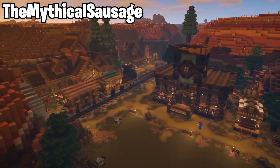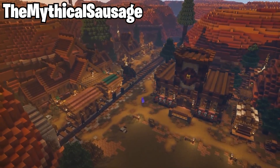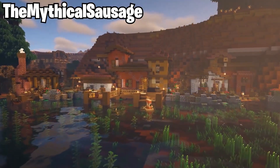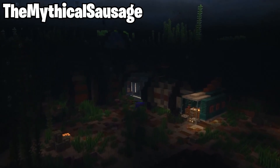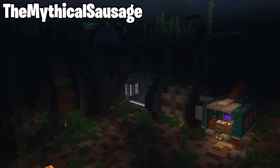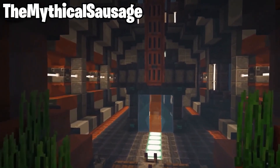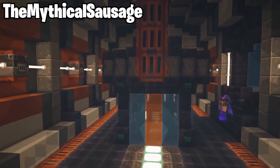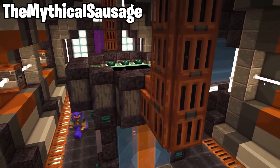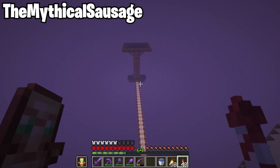He even builds his own trees and things like that to make it look exactly the way he wants it, and you can tell right here that he's even built an entire train that looks absolutely incredible. Another great area of his world is the stronghold transformation that he did — he's built a very modern orange room that is kind of piping out all the energy coming from the portal. I think it's a great idea and makes it look really incredible.